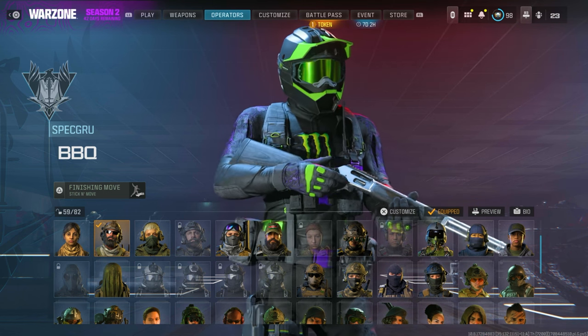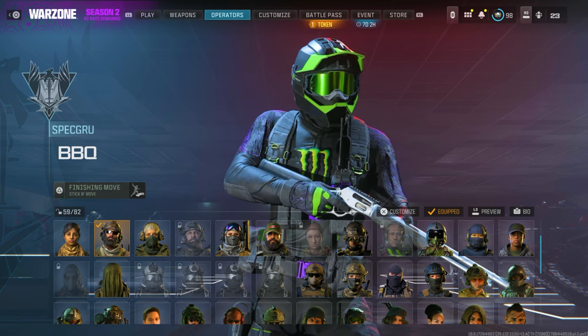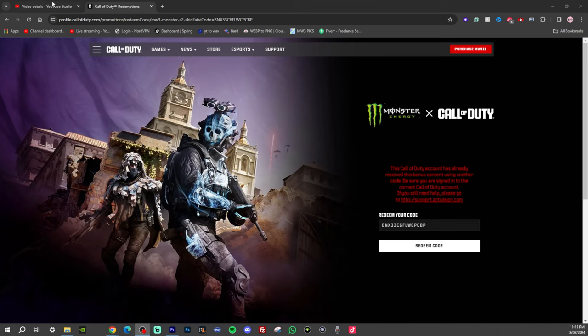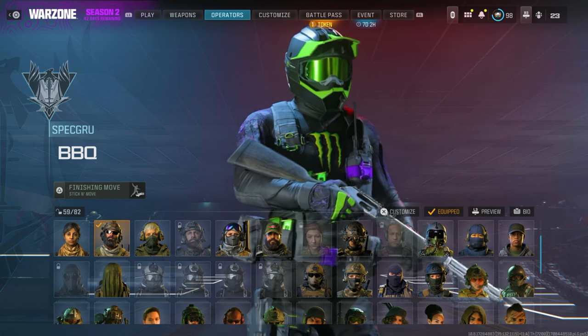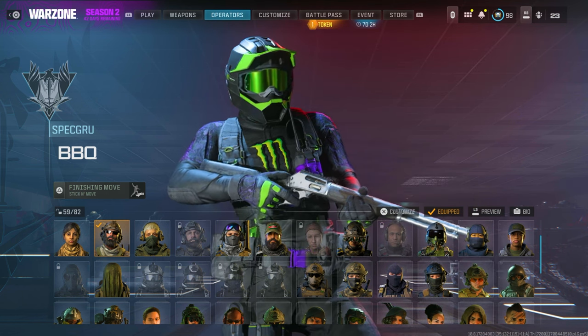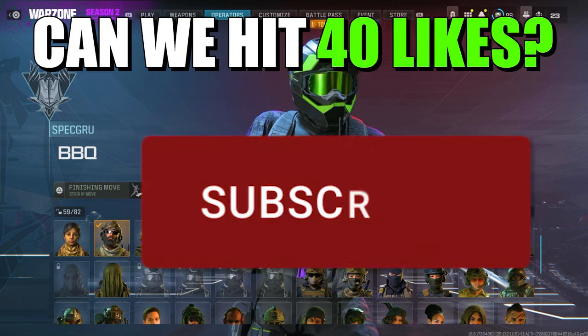Now it's time for the third and last one — the monster skin you can see right now on screen. Go to the link in my description, come to the website, and log into your actual account. It's going to show that you don't have the skin yet. Put in the code provided, press Redeem Code, and that monster skin will be added to your account. Restart Call of Duty and you'll find it in My Bundles in the same place as the last skin.